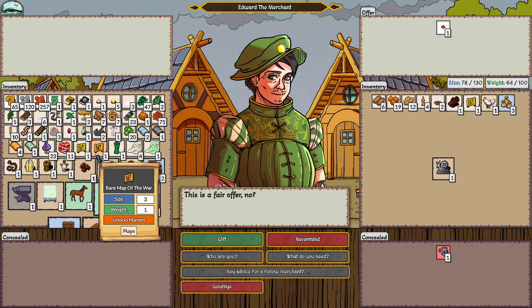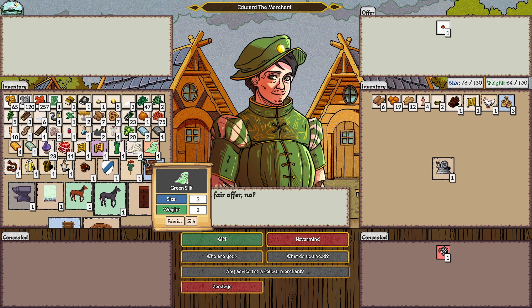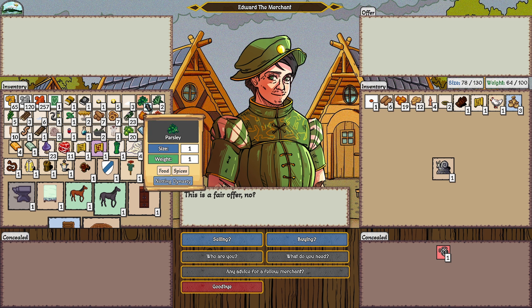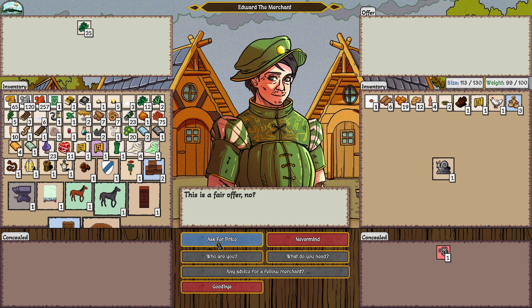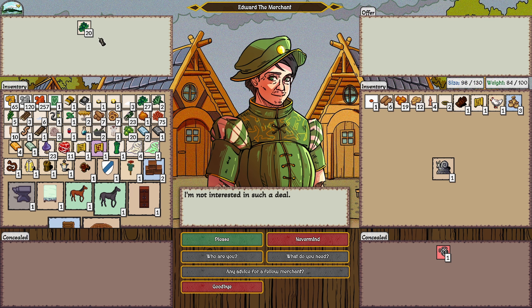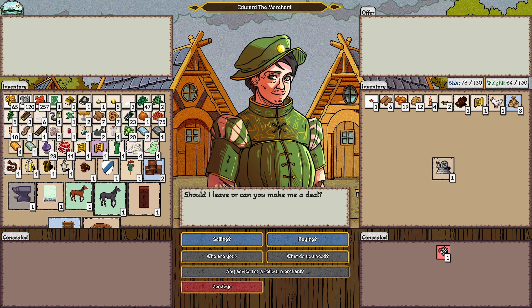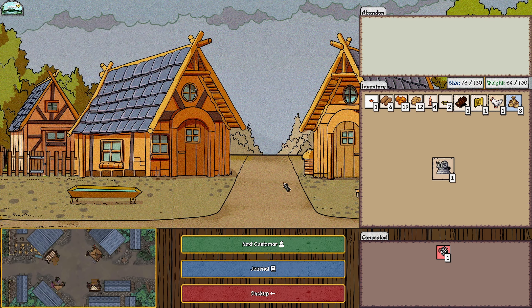Rare maps unlock markets, though the markets aren't available in the demo — I bought several during my hour playthrough. I try to buy parsley but I'm overweight. The merchant wants all my goods for just ten pieces of parsley, which seems extremely expensive, so I pass and say goodbye.